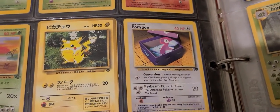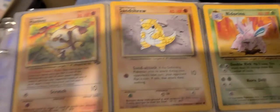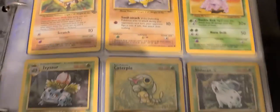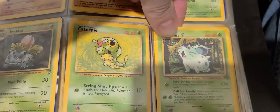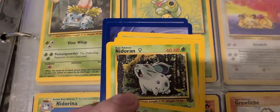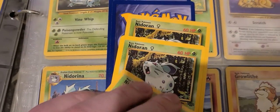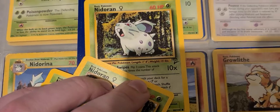It might be that only the evolved forms were Dark forms — maybe it was just R for that set. This stack here is pretty thick, and I found out why: I've got a bunch of Nidoran males and females for some reason. Oh, there's the two. I think that's like the second printer or something. I don't remember what this little symbol here means.